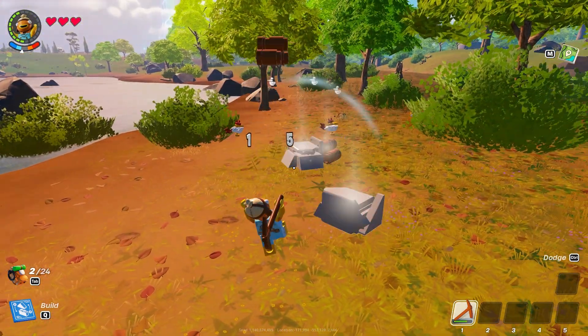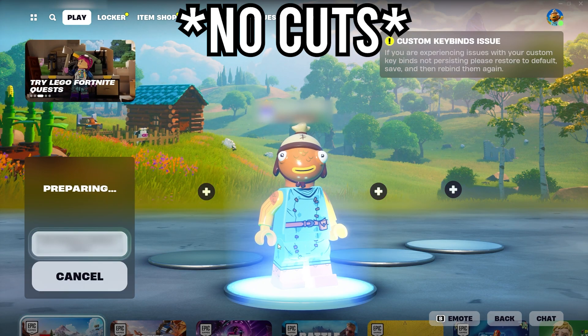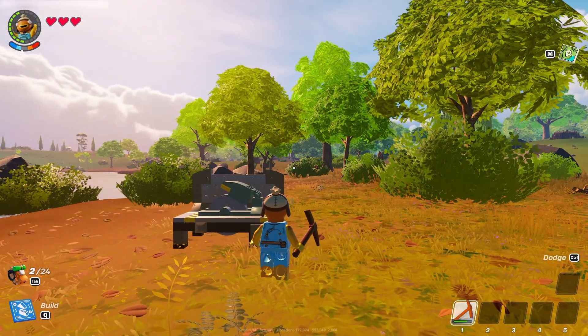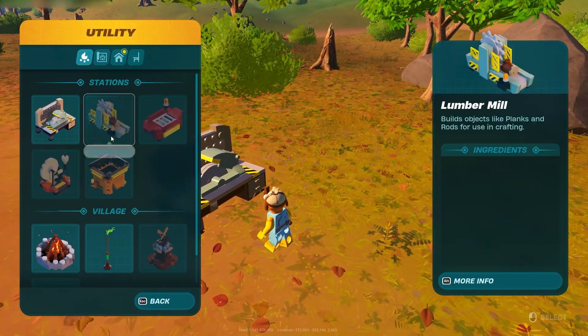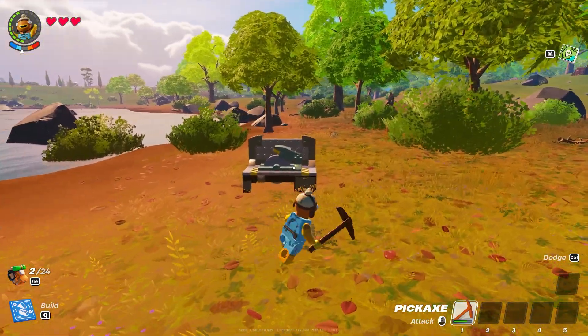And I'll do it one more time. If I check my inventory, I've duplicated the items again. I did get all the wood — yeah, that's pretty much how you do it.